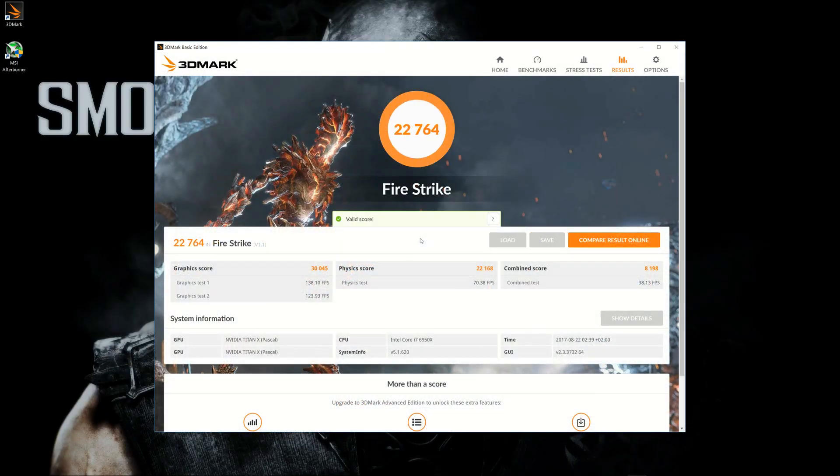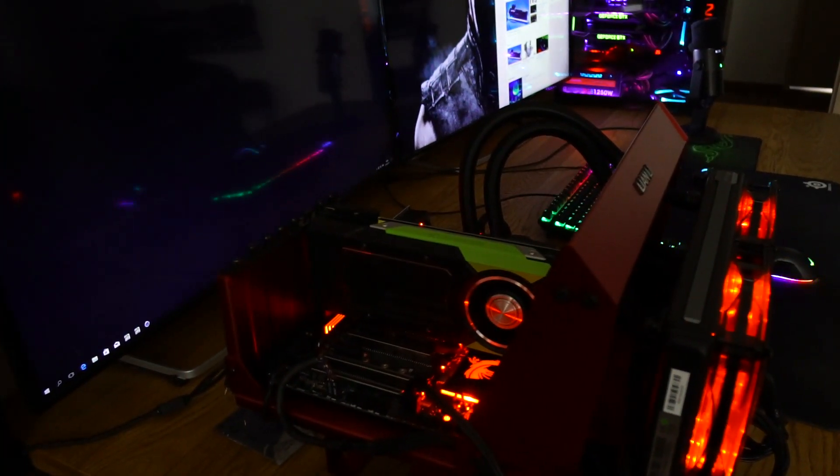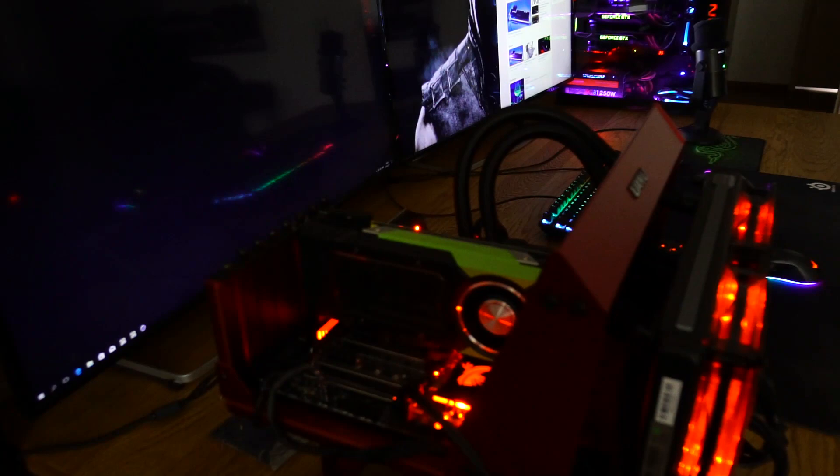I hit Fire Strike really hard — maybe not like Kingpin who has over 40,000 score — but I hit 22,064. Graphics score is 30,045, physics score is 22,168, and combined score is 8,198. That's quite good performance. I wasn't expecting a nuclear reactor in here, but yeah, it's still solid.